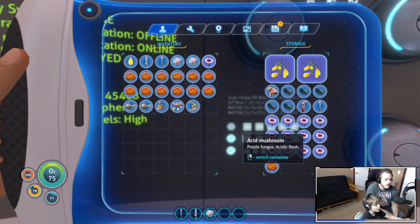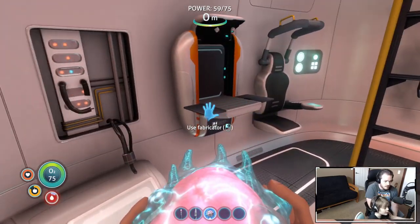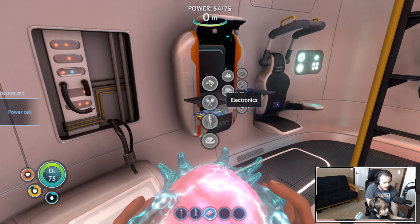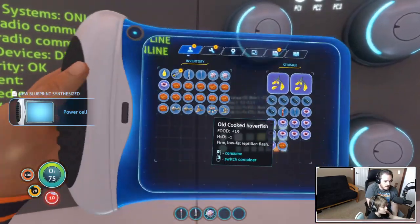Yeah, we have copper ore, and we have all kinds of acid mushrooms. Maybe put that copper ore there - maybe we can make a battery. We can make it! Good job, there you go, the battery! But now it says we need water.